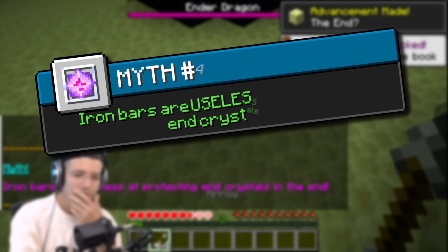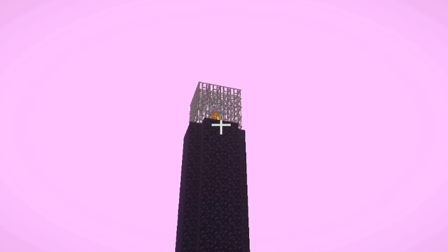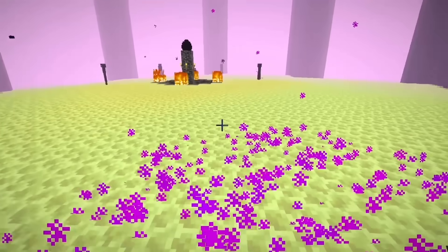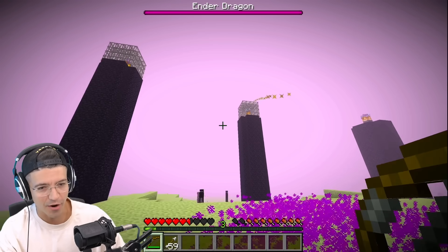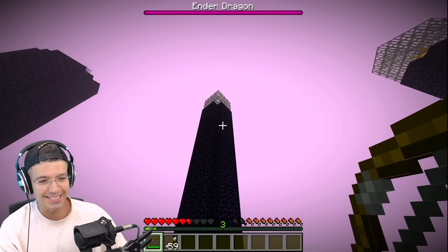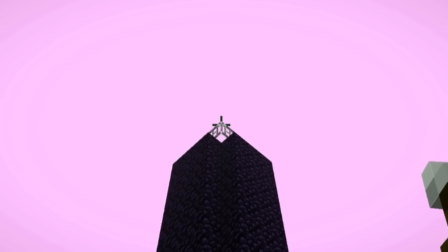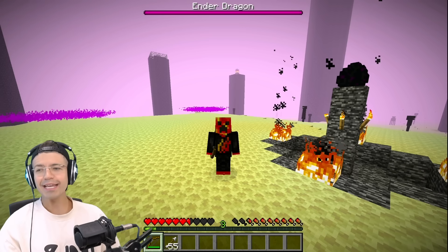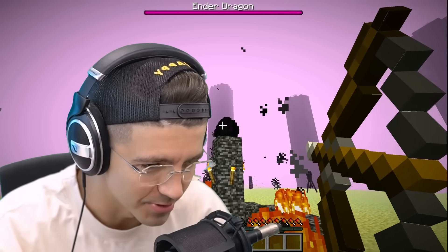Iron bars are useless at protecting end crystals in the end? Then why are they there? This one looks protected, right? And the dragon's trying to kill me. We did test this in a video — you can't actually shoot through iron bars, but this little corner is open to the end crystal so you can just shoot through and explode it. The iron bars are actually useless in the end.